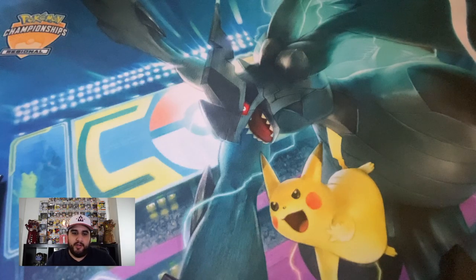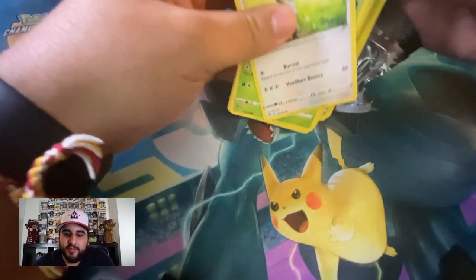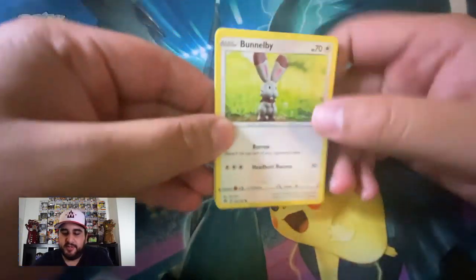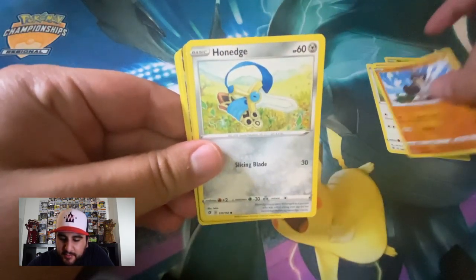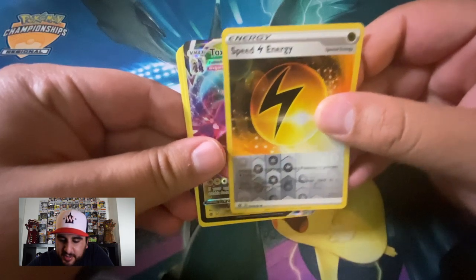First we have Duraludon — super nice shiny thing. In total it's like 22 to 24 packs after everything said and done. Starting with pack one. It's been a minute since I posted — you know everybody's in quarantine so it's not really the best time to be going out. Hope everybody's staying safe. We have Bunnelby, Phantump, Dreepy, Farfetch'd, Honedge, Speed Energy, and looks like we have...